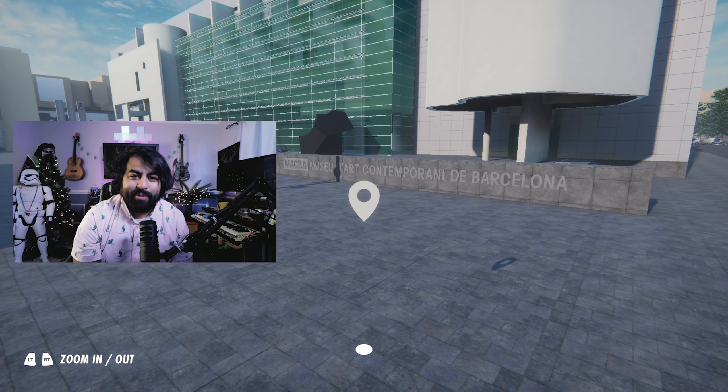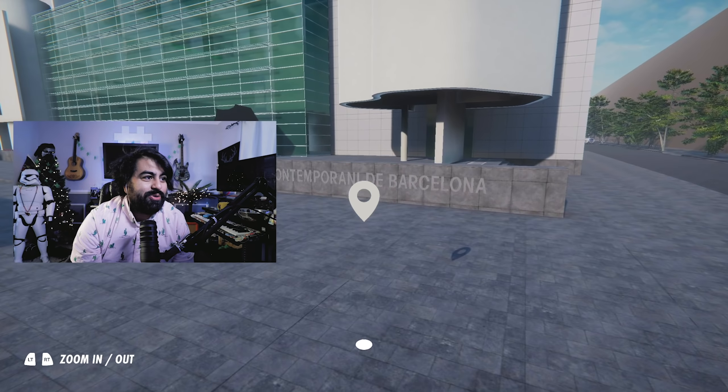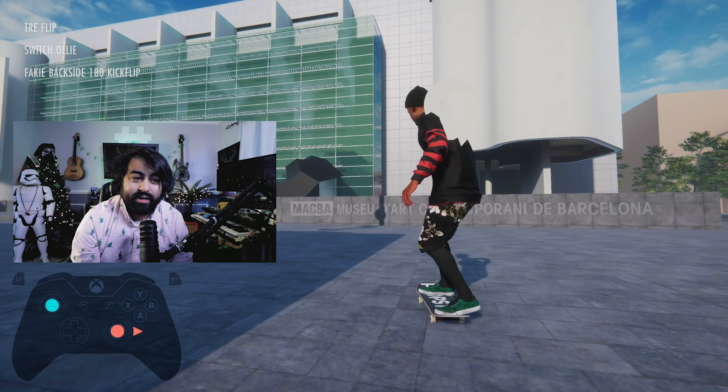We're also going to be checking out a new map by Goya called The Dome. First off, this is the Barcelona map, created by a dude named Boris — I always thought it was Boris the Creator, but I can't read right. It's Boris the Cheater, so my bad, Boris.